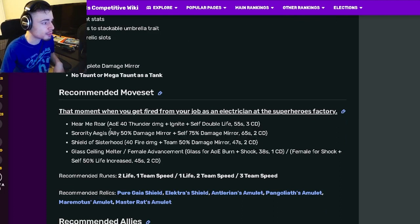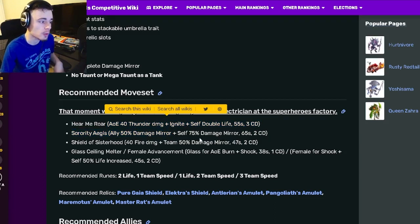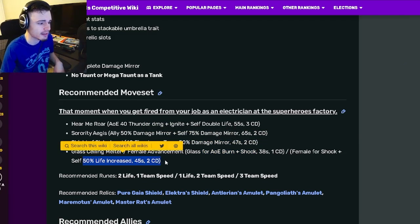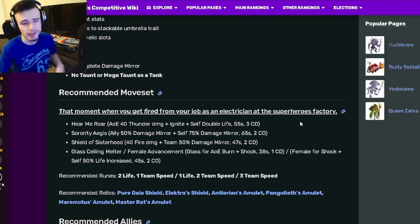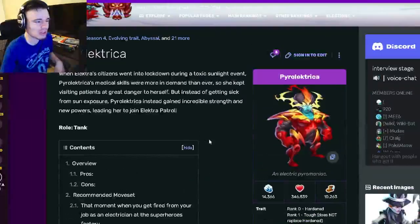Looking at her move set, she has an AOE at 40 thunder damage with ignite and self double life, which is pretty good. She also has a 50% damage mirror and a 75% damage mirror, and the 50% can go on an ally. She also has a team 50% damage mirror, which is really good, and an AOE burn and shock, or you can pick a 50% life increase. I do like that she can put damage mirror on allies, so if enemies attack your allies it will deal damage back — which is helpful since she doesn't have taunt or Megaton.